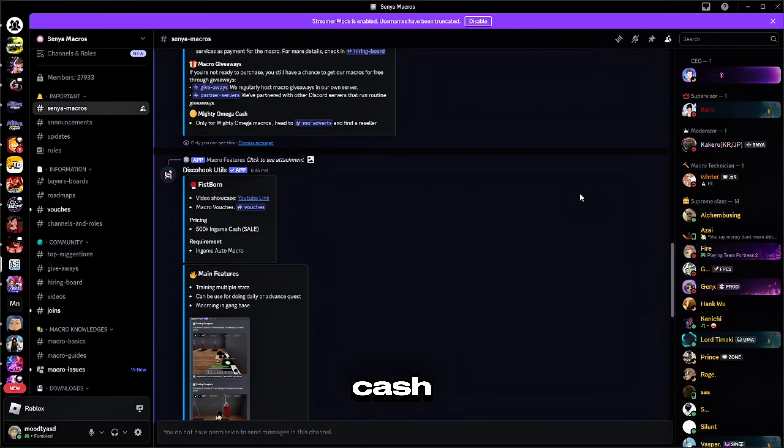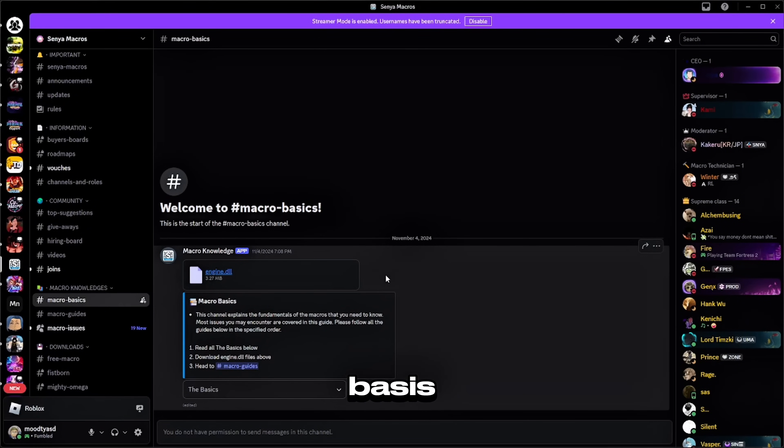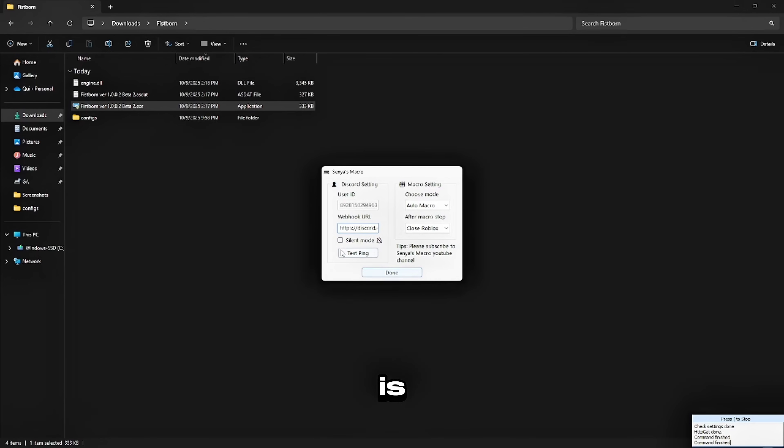Once that is done, head over to the Macro Basis section and install this file right here. After that, head over to Fishborn and download the newest version of the macro.